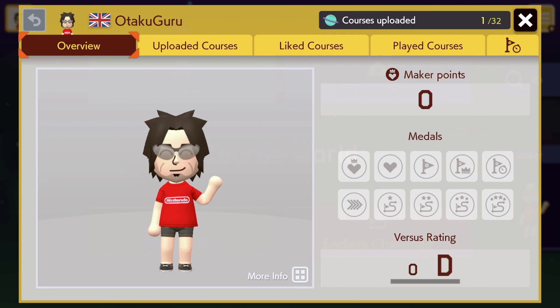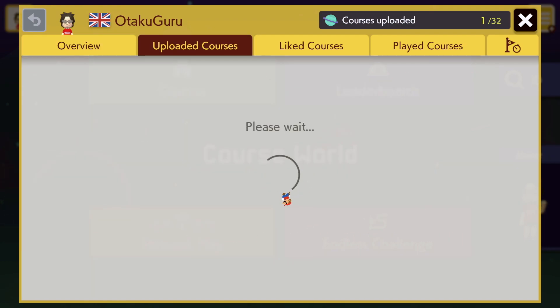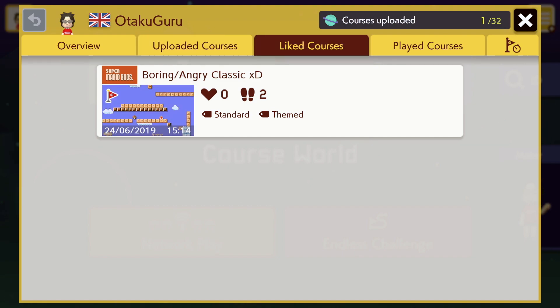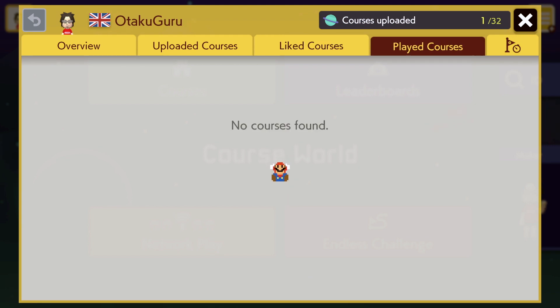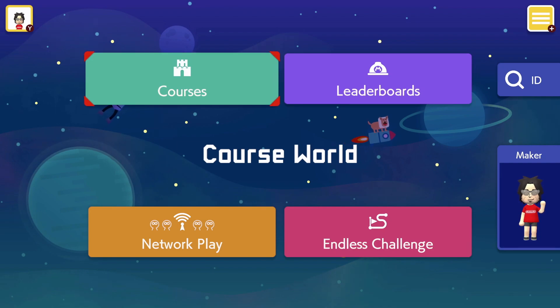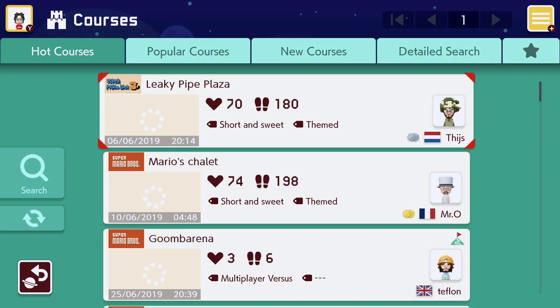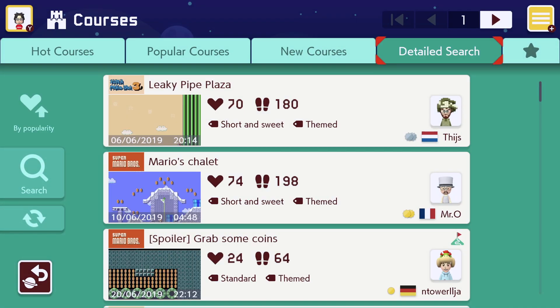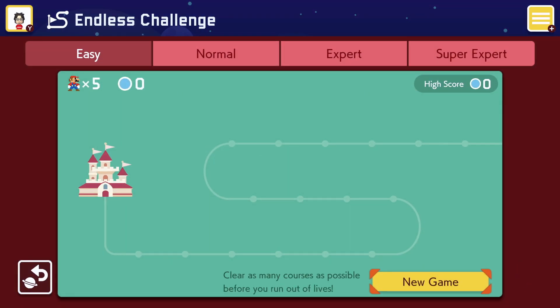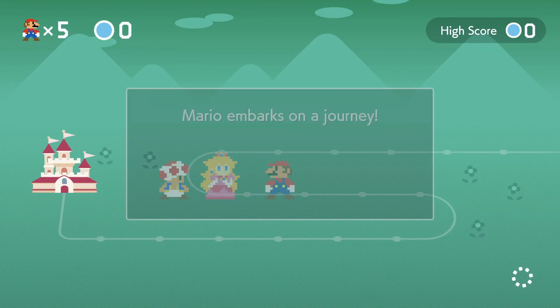The Maker Profile in Super Mario Maker 2 feels richer than in the original game. We have stats like Maker Points, Medals, Versus Rating, information about uploaded courses, liked courses, played courses, and some of your world records. This should keep players coming back to the online features more often — both creators and players. Endless Challenge is similar to the one we know from Wii U: it offers a limited number of lives and challenges you to play levels created by other users without losing your last life.